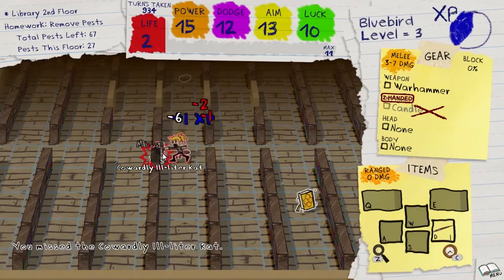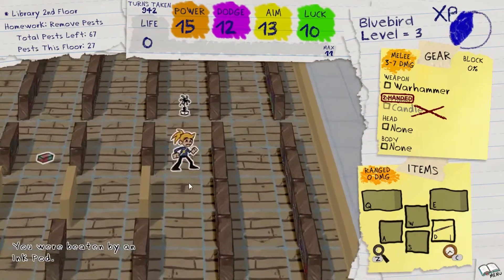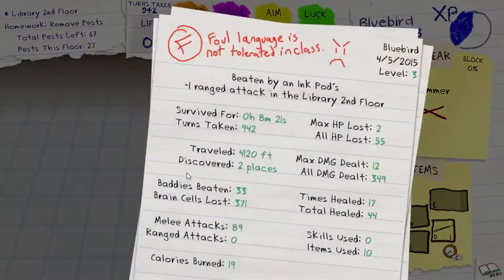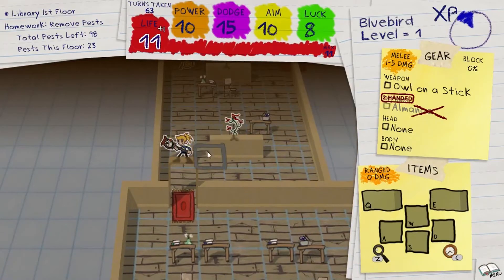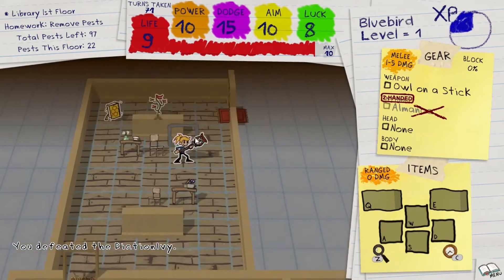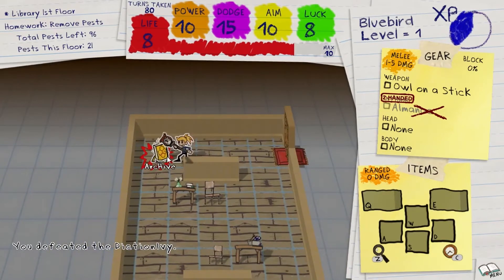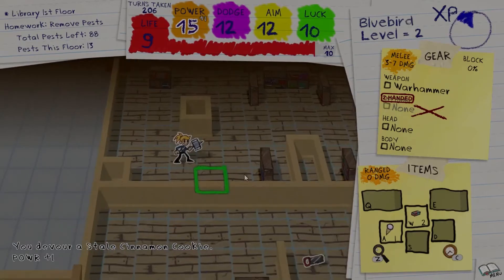Your goal is to clear out all of the enemies on a level and proceed further on through the story. This is a lot harder than it sounds, as enemies, along with items and areas, are all randomly generated — meaning that while one room might be relatively easy, the next could very well be life-threatening and require planning to proceed.